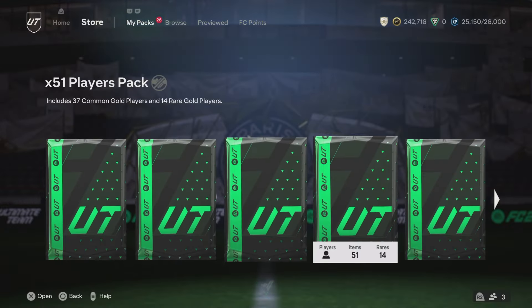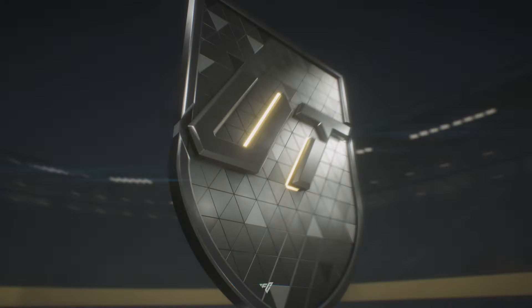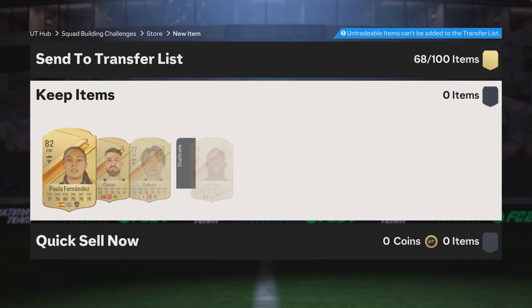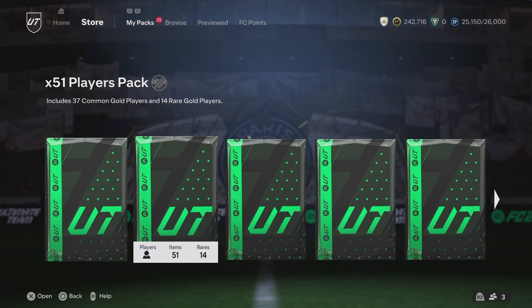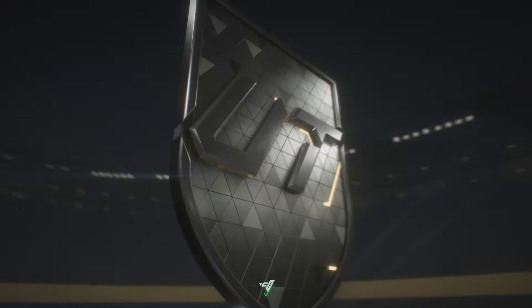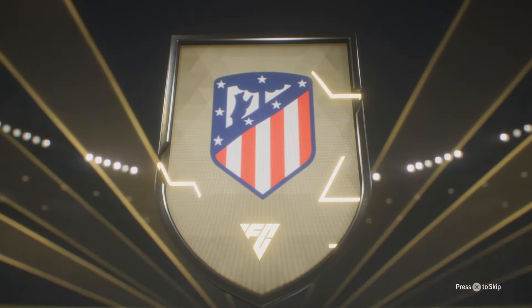14 minutes into the video as well. We're making really good time here. It's obviously not having any delay on the packs and stuff like that, getting straight into it - which is saving us lots of time. Obviously, we're throwing away an 84 there. Don't throw away your 84s - make sure to just go and do a team of the week player pick with those guys. For the sake of the video, we are going to be throwing stuff away, but there is places for everything in this game right now.